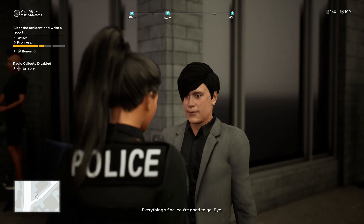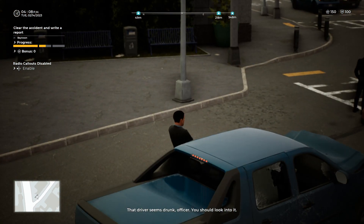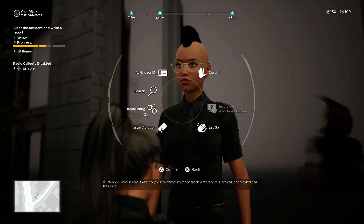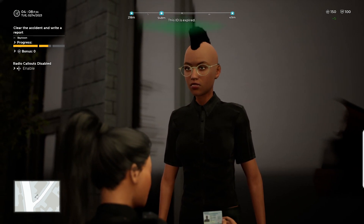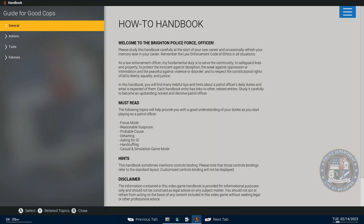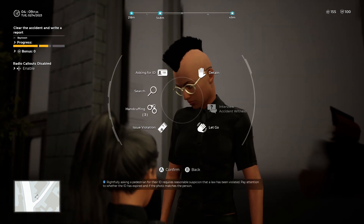Thank you sir, everything's fine, you're good to go. Ma'am, did you see it too? You did — so we have four witnesses. They're saying both of them are drunk, the pickup and the car, so we're probably going to have two DUIs. Can I have your ID please ma'am? Her ID is expired as well — no gun permit, no insurance. She's supposed to be a female Latino. I'm going to leave her be. Bye, have a good one.